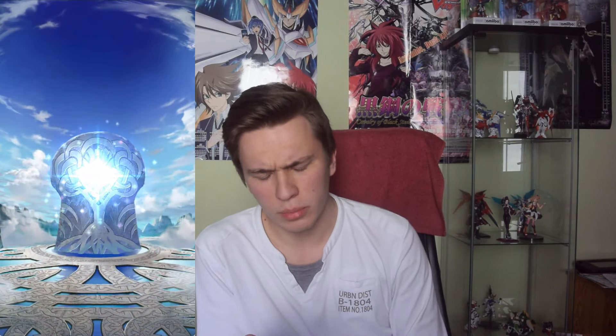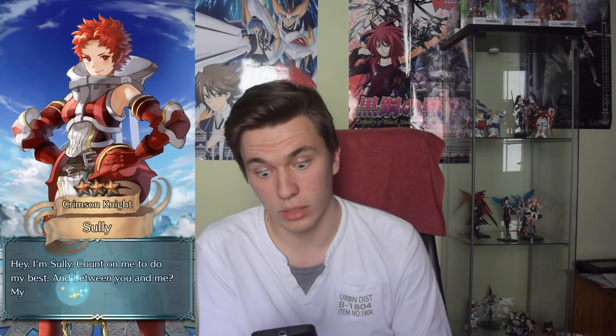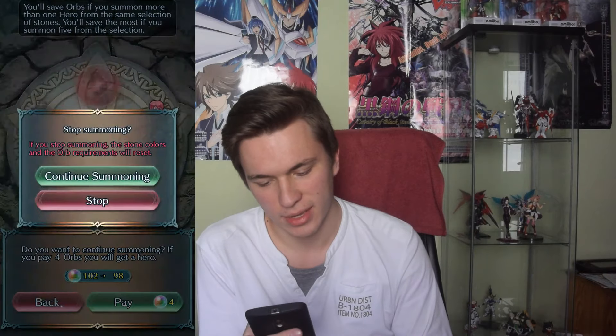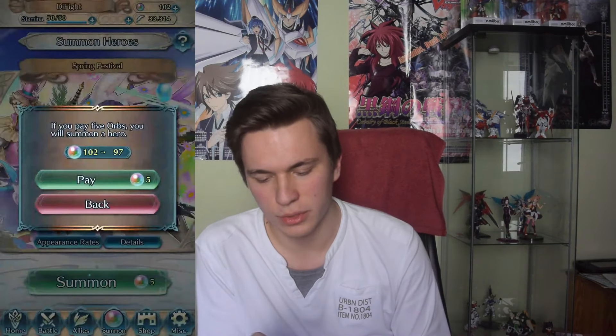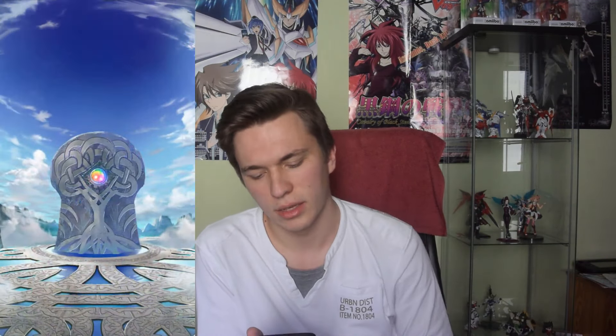There are a lot of blue units I have. Apart from Lucina, I'd also like Ninian and Azura - those would be good, I don't have those yet. And maybe Na'wi as well. Let's go for the other blue. I think this will put us down to below 100. Another three-star - another Sully. Now we're gonna go to below 100. Sad boys in the chat. Two blues though - that's something good.